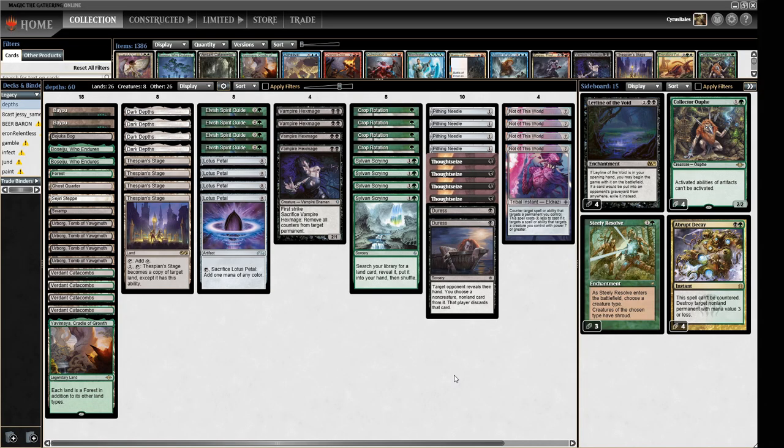Hello and welcome to Crucible of Words for more dedicated Legacy action. Today we're going back to one of my favorite decks, which is Green-Black Turbo Depths. I've played this a fair few times on the channel, but there's something I wanted to test out today sideboard-wise. We're also doing a little testing for the future because I've got a big tournament coming up at the end of the year.